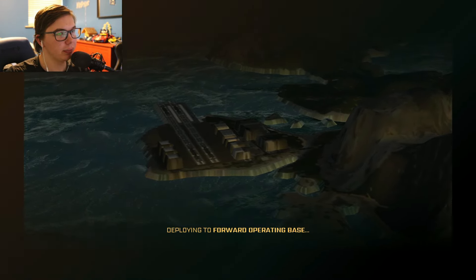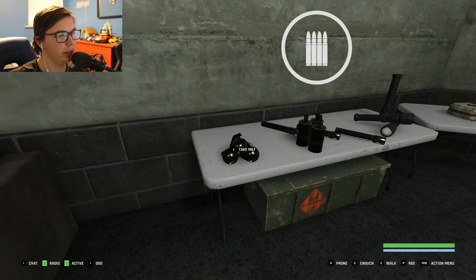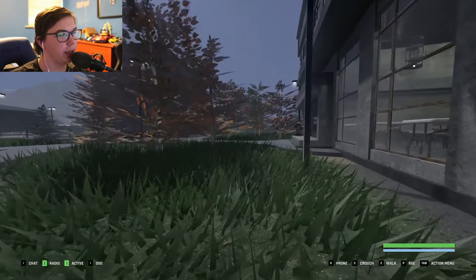Deploy to the forward operation base. Now you'll want to run out this door right here, grab your M67 frag grenade. You don't need anything else on this table if you don't want it, and head to the helipads.